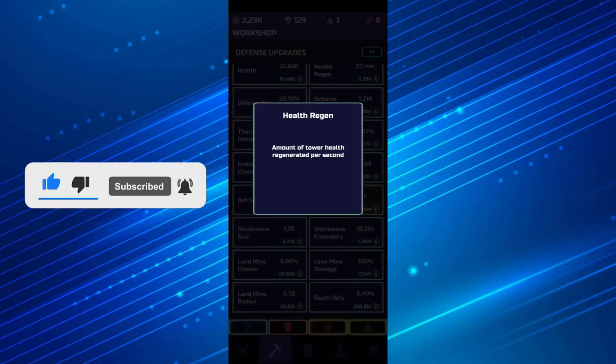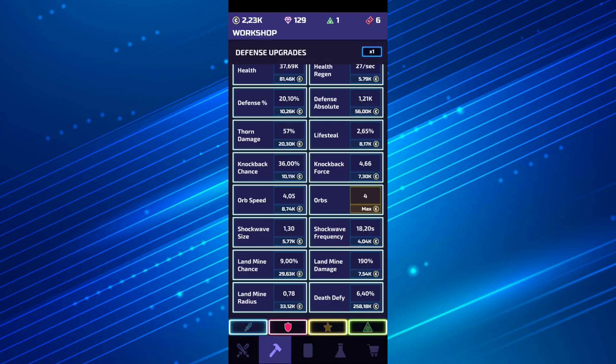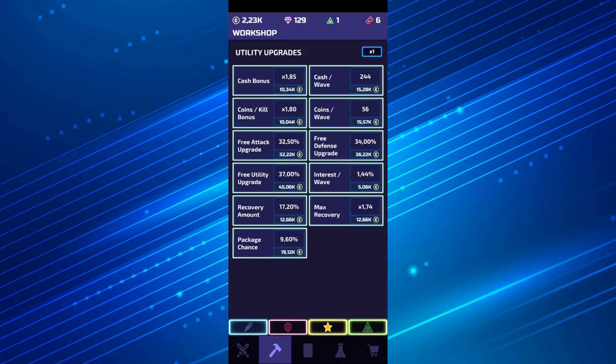Although you can use the health regeneration, lifesteal definitely matters — and defense and absolute defense as well. You need lifesteal because your enemies will be even harder depending on the tier you're in. Lifesteal goes up to 5% if I'm not mistaken, but you need to upgrade it as much as you can. This will be my next upgrade — I'm definitely trying to upgrade the lifesteal in the workshop to be even more powerful.